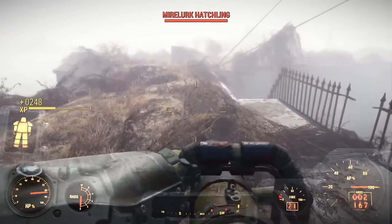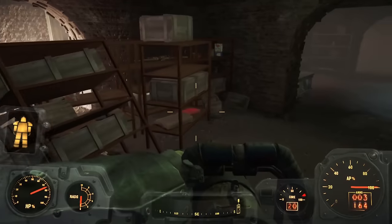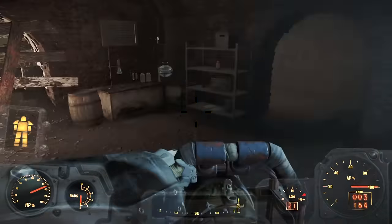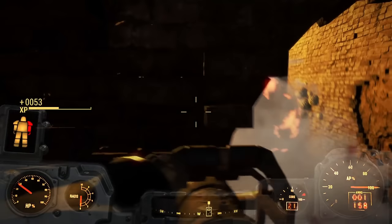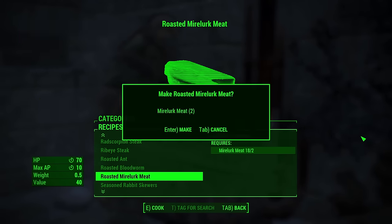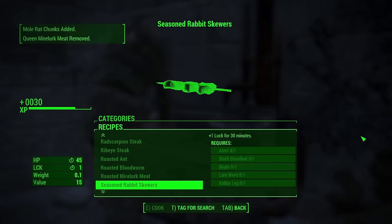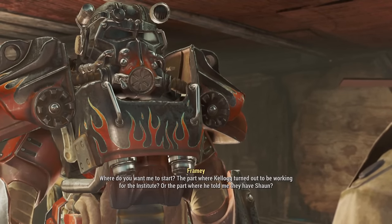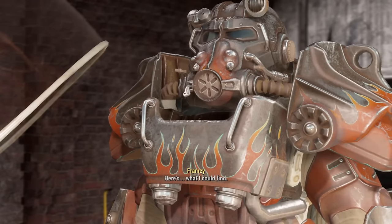With the mirelurk queen dead we go a step further and take out Sarge in the castle cellar — cannonballs rule. We cook the mirelurk meat for healing items we'll need for the rest of the run. With everything sorted, we see Nick Valentine and Piper at Diamond City. Nick is a bro so we head to the Memory Den, where Dr. Amari plugs Nick into the machine and we go through Kellogg's memories — we see a courser and Brian Virgil is mentioned, so we need to go to the Glowing Sea.